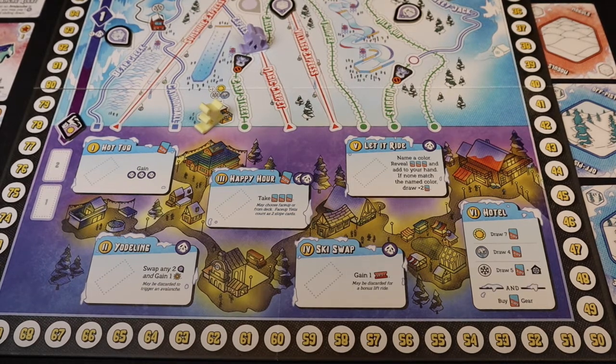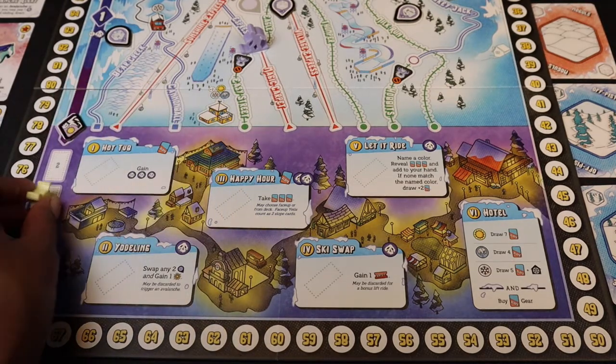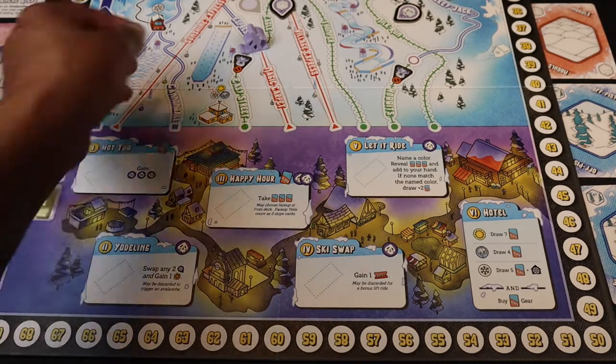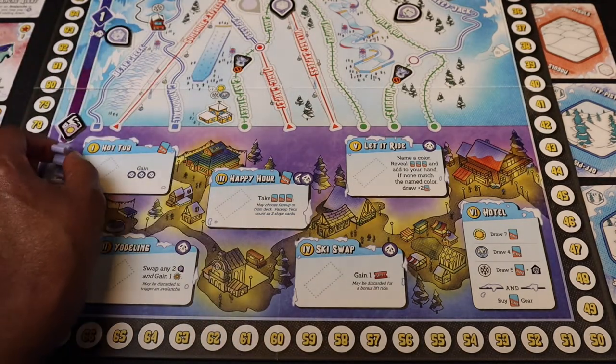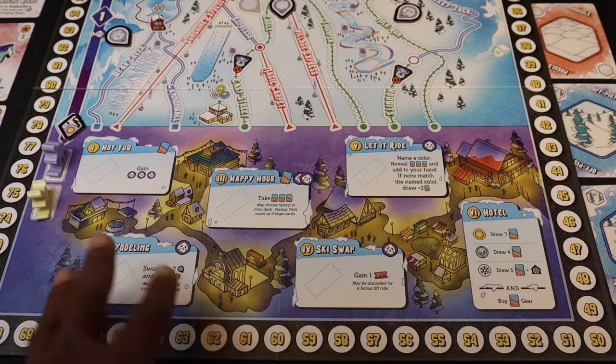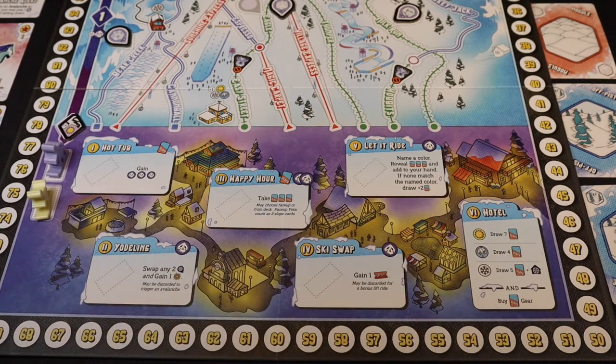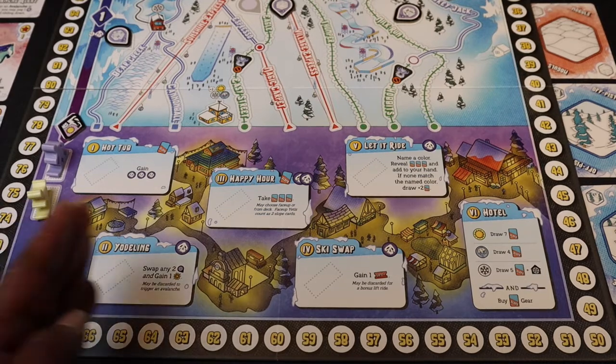The first thing in the apres ski phase: whoever has their skier lowest on the mountain places their skier in the first spot, and the other skier goes into the second spot. The skiers are going to visit these stores down at the bottom of the mountain, and they're always moving to the right — you can't go back.